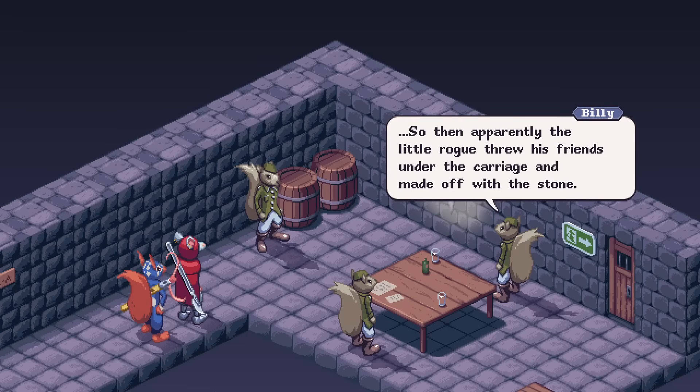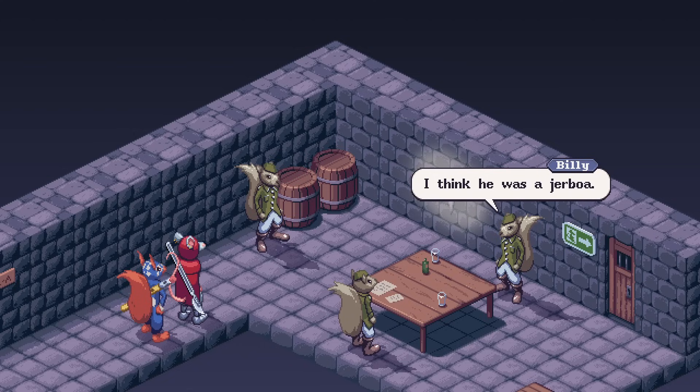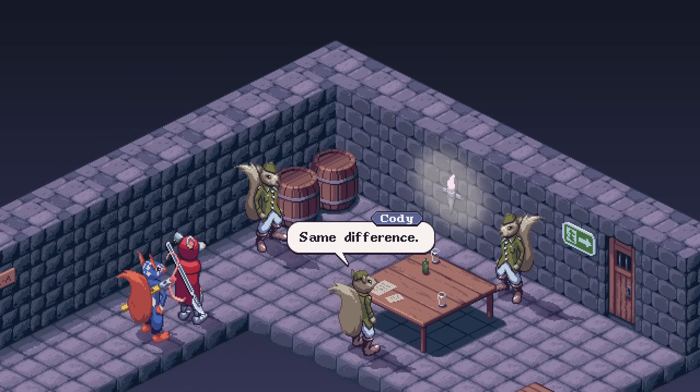Well, then, looks like we just kind of walked in. So apparently this little rogue threw his friends into the carriage and made off with a stone. Never trust a rat. I think it was a jerboa. Oh, there we go. Same difference.